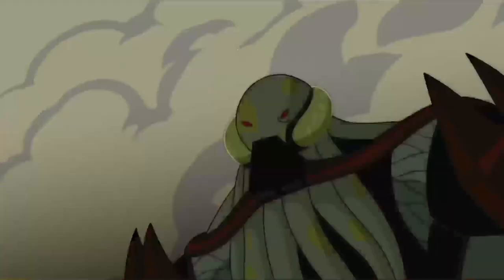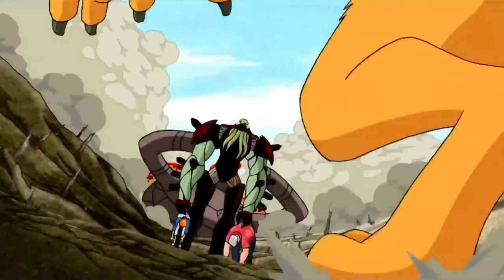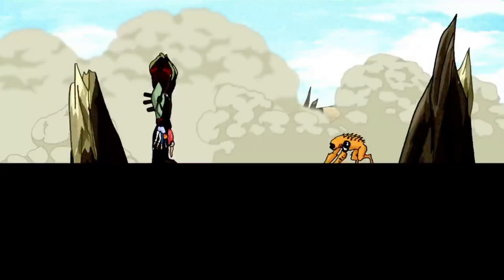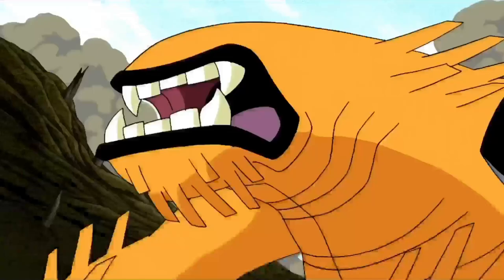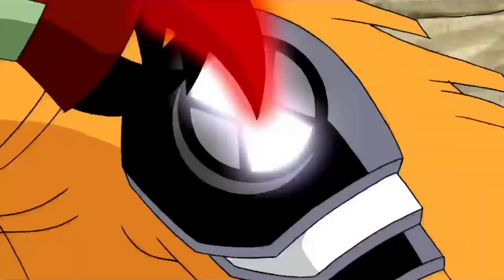They got out but they met Vilgax. Cut back to Ben, who just escaped from Vilgax's attack and found out that Vilgax has captured Max and Gwen hostage. So now he has to either give up the watch or give up his family's life to Vilgax, which both would be very devastating for him, but he chose to give up his watch.